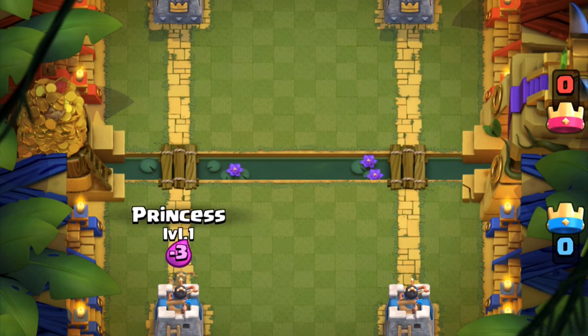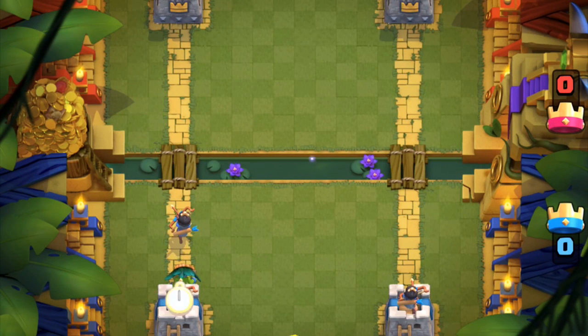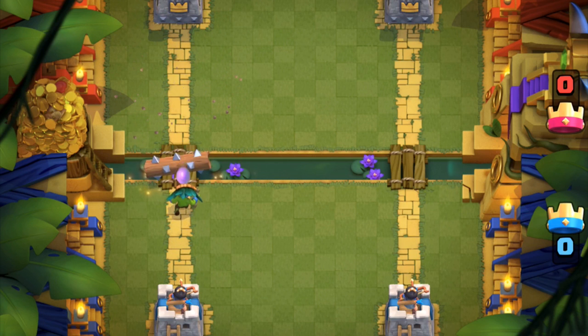At tournament standard, he has the exact same health as a Princess. They won't die to zap, but they will die from arrows for an even trade, or the log for a positive elixir trade.